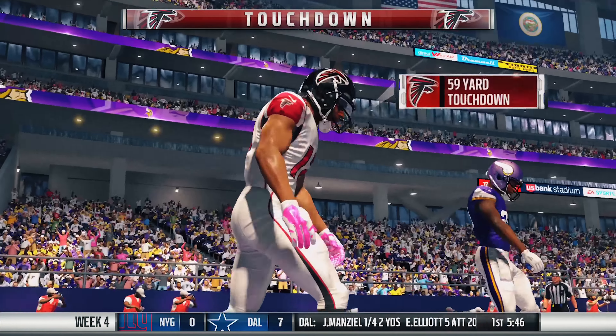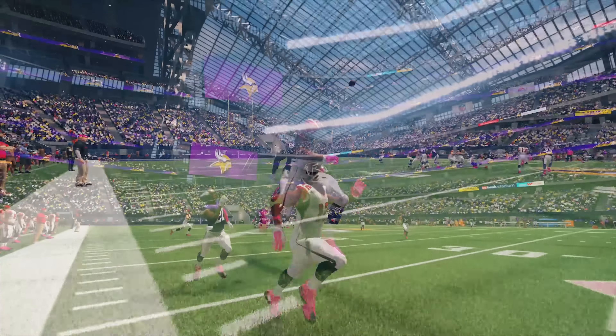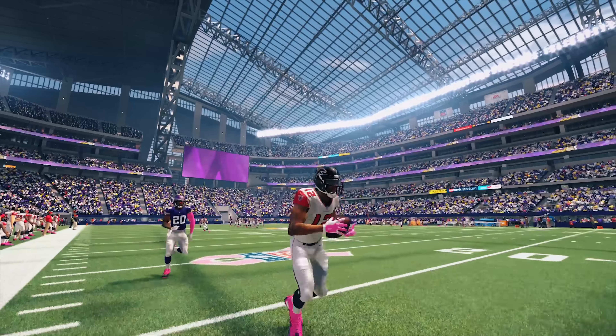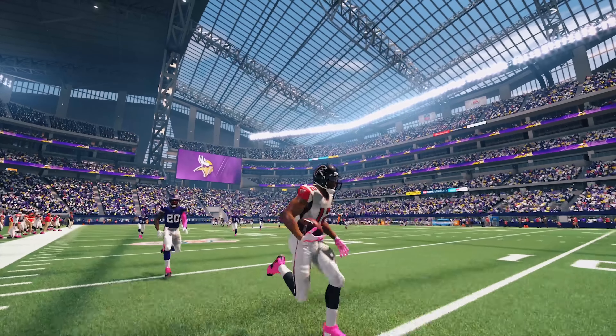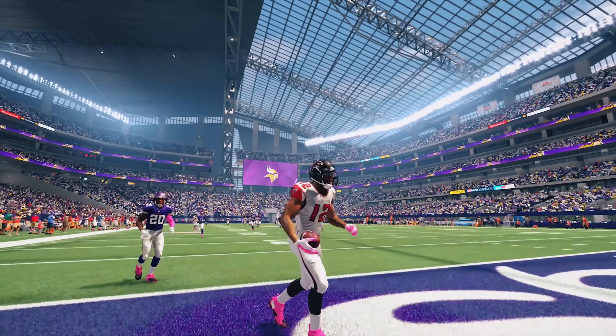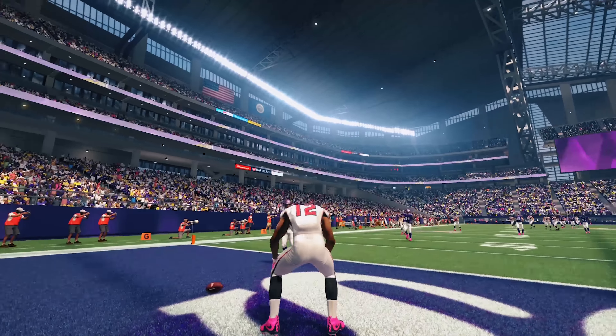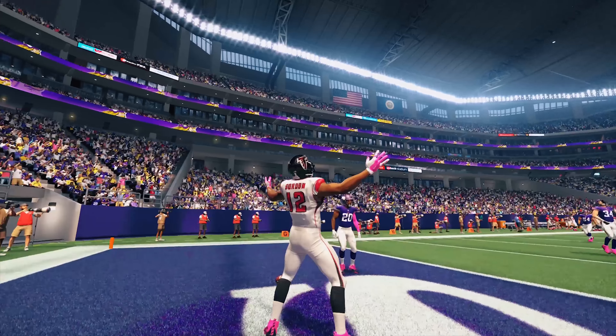I don't know if that replacement corner is actually on the roster or if he's a computer-generated rookie, but either way Josh Gordon blows right by him and makes the grab for an easy score. Hey, Vikings fans — let me know if number 20, jersey name Alexander on the back, is actually a real player.